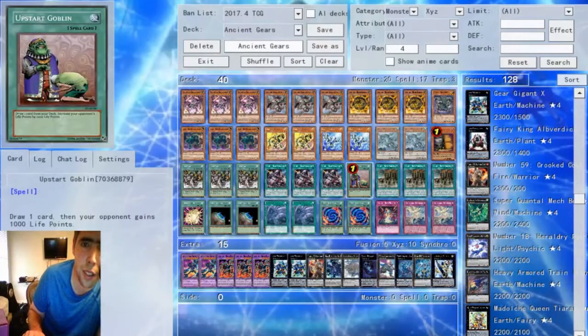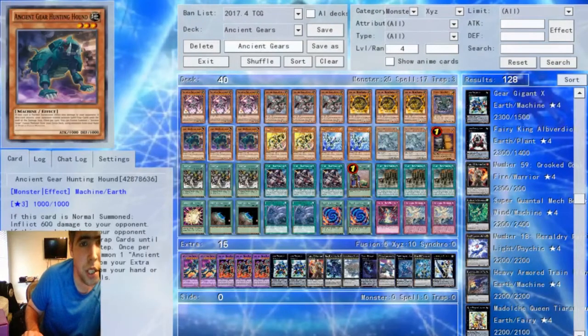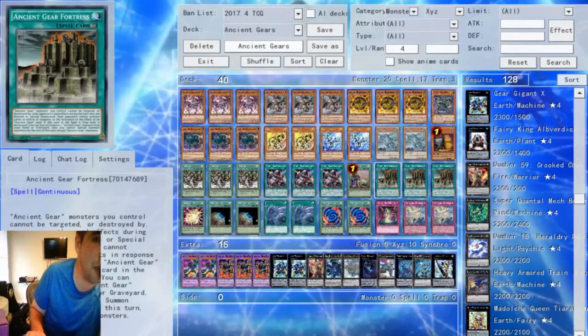Upstart Goblin for consistency reasons. We have the three Ancient Gear Fortress — very, very powerful card. While it's on the board, your Ancient Gear monsters cannot be targeted or destroyed by card effects during the turn of their Normal or Special Summon. This prevents cards like Drident from ruining your day, and your opponent also cannot activate cards or effects in response to the activation of an Ancient Gear card or effect. So if your opponent has something like Solemn Strike, they can't negate your Hunting Hound's on-summon effect or its Poly effect. As long as you have a Fortress out, your opponent's going to have a bad time. Fortress is a mandatory three-of in any pure Ancient Gear list.